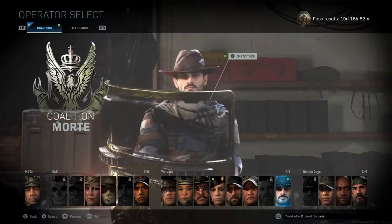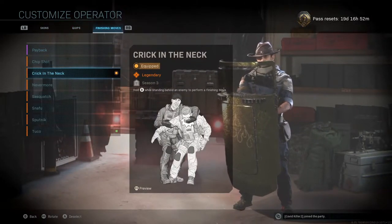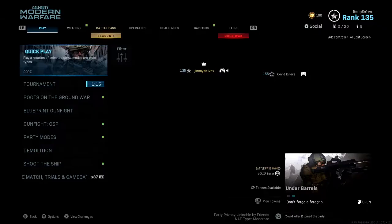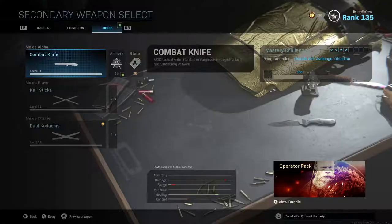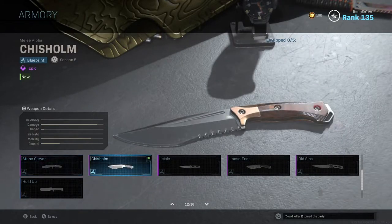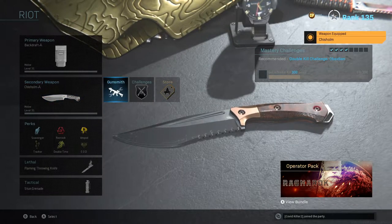All right, so that's Morty — I'll customize him. We'll set his quip and his finishing move to the Tuco. Then I'll change my loadout in the armory and find the new knife — the Chism, I think that's how you say it — and show you what that looks like.